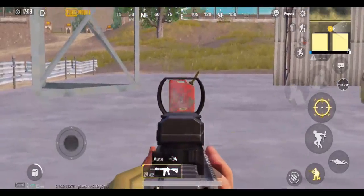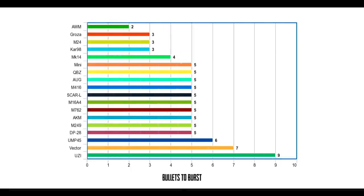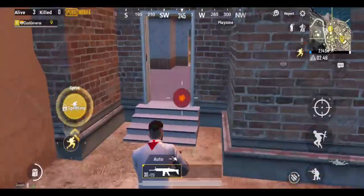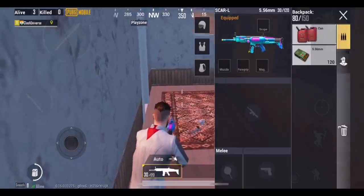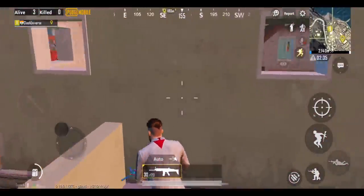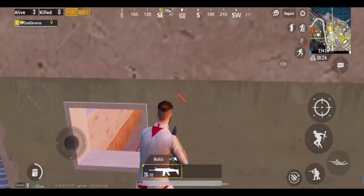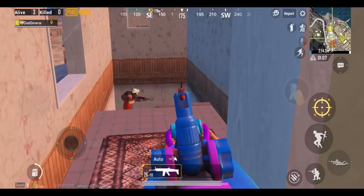You can now shoot a fuel can using guns or grenades. Here's a list of the bullets it takes to shoot the fuel can using different weapons. You can take advantage of the gas can explosion in this manner — just drop it on the stairs and take your position. As soon as the enemy rushes towards you, start firing so that your shots connect to both the gas can and the enemy.